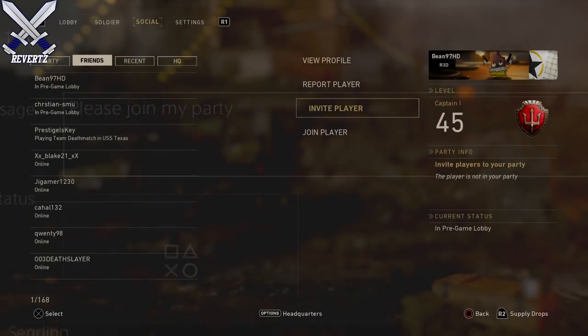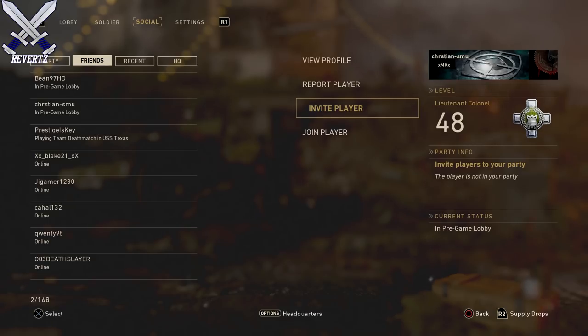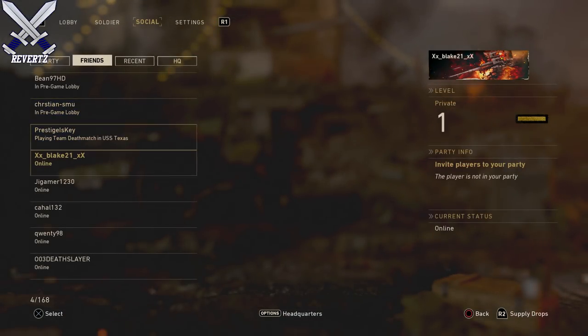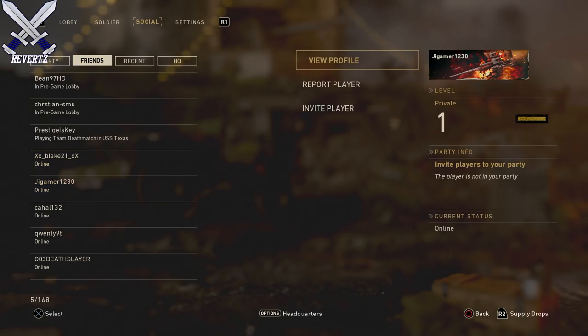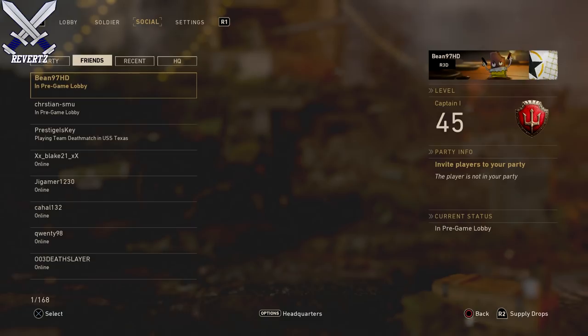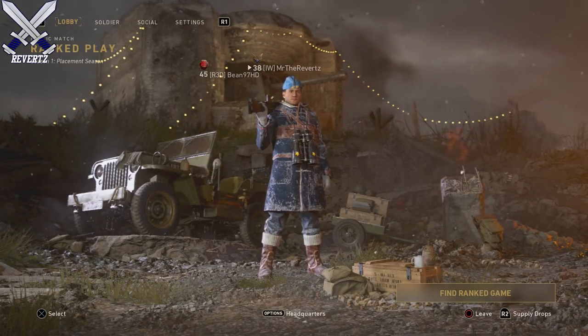It's going to tell you that you can't join the game session — that is okay — because next up you want to go to the social tab, and there you go: you can invite all of your friends into the lobby for rank play. It literally is so simple and it takes only a few seconds to do. Also, you don't need a new account or anything like that, but you do want to make sure that you have your party privacy settings set to open.